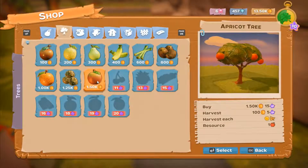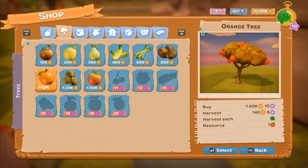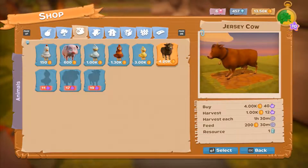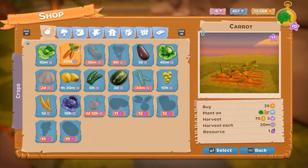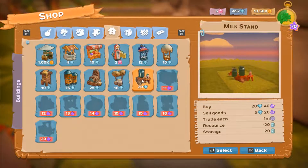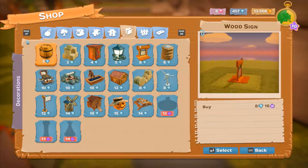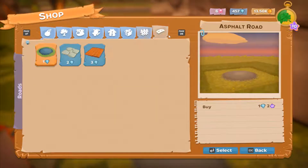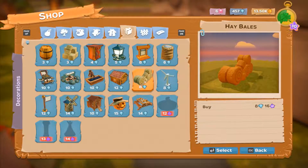Looking at the unlocks: apricot tree, and I haven't even built or made the orange one yet. We can get cows, but they're 4,000. We could get one cow I suppose. We've also got a milk stand, a nut stand, and the picnic table thing I showed you already. Let's get the stands sorted out first.